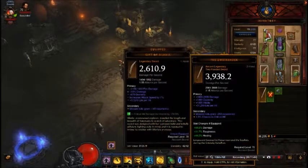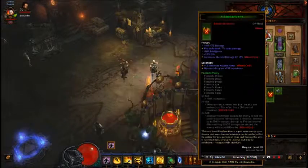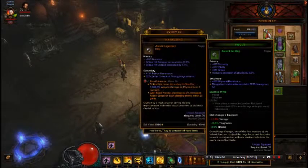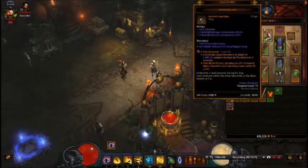This is the only two-hander I've been able to find, and as you can see the damage on it is just amazing. I haven't rolled anything off it because I'm thinking I might save it for a wizard or barbarian and roll the dex off for vitality. Here is an item I got from Kadala — it's another ancient item with pretty good damage and stats across the board. I think that's going to be an upgrade for my wizard. I also found this upgrade for myself the other day, which is pretty good too.